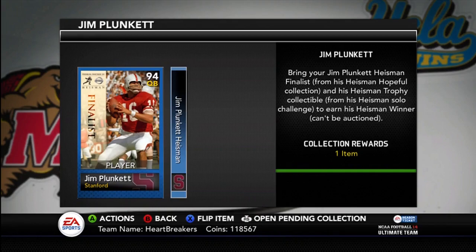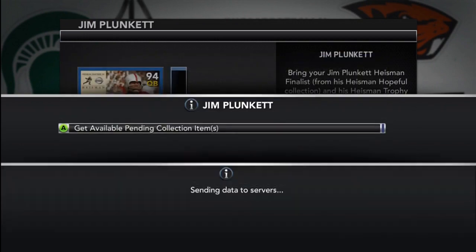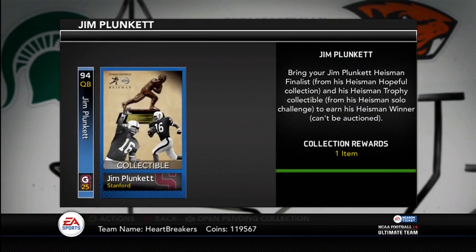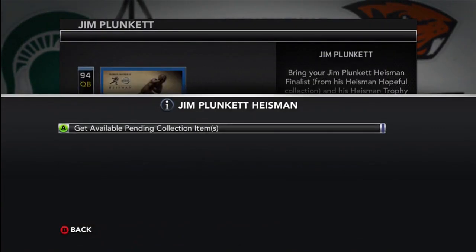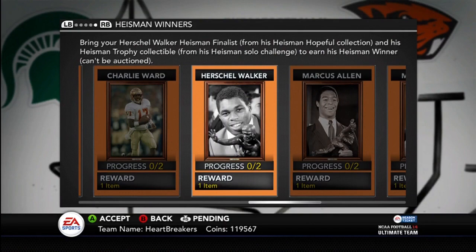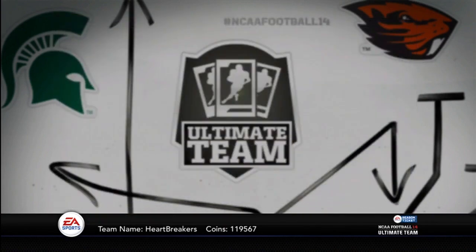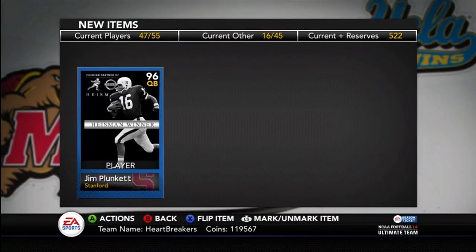Yo guys, what is up? It's Nick, and today I am completing the Jim Plunkett Heisman Collection. As you can see, I'm down to 119,000, pretty much 120. That's because I will be bringing you guys a lot of these Heisman Trophy Collections, Heisman Winners. I got most of the cards, now it's just a matter of playing the Solo Challenges and then uploading the videos for you guys. So there's Jim Plunkett, 96 overall.